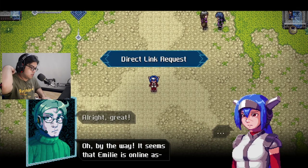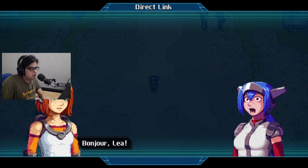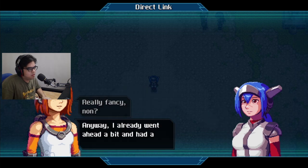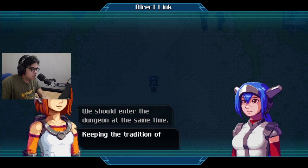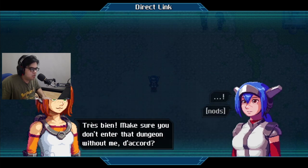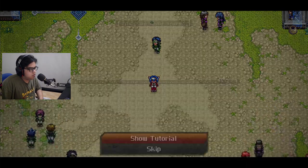Alright, great! Oh by the way, it seems like Emily is online. Oh, that must be her. It is like a phone call. Bonjour, Lea. Hi. This is a direct link — first time you've seen it? Really fancy, no? Anyway, I already went ahead a bit and had a look around Bergen Trail. You can form a party again if you want. Just tell me if you're ready. Oh, I almost forgot — I think the next dungeon will be in that mountain village. You should enter the dungeon at the same time, keeping the tradition of our dungeon racing duos. Make sure you don't enter the dungeon without me. See you around. Well then, time to continue. You can invite Emily to your party or go by yourself — it is your choice.